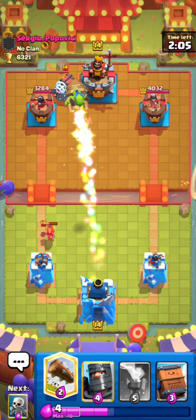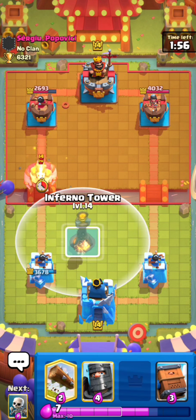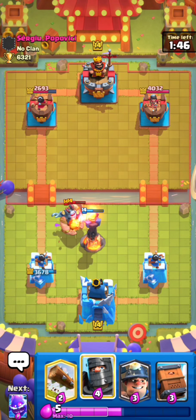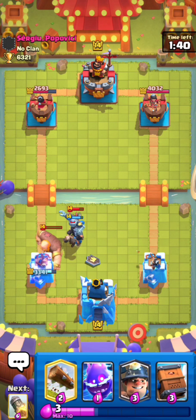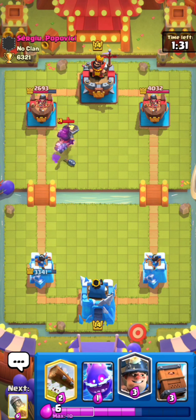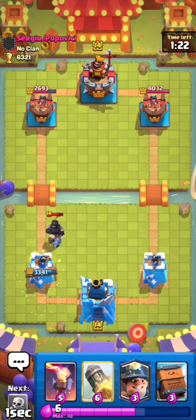That inferno tower placement was pretty bad — I'm not an inferno tower player so I'll try to place them better. That dark prince is pretty much dead. I think I can just counter this with e-spirit and log. E-spirit right here, then late log — perfect. I want to miner but I want to wait till I'm at ten elixir. Actually, let me rocket this prince — I'm confident we can defend his push cycling in front of tower.